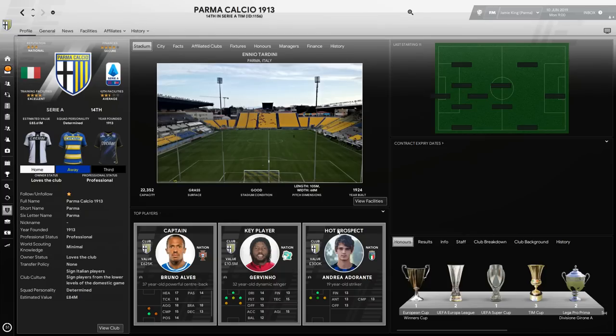When I think of Parma, I think of Buffon, Cannavaro, Lilian Thuram, Veron, Crespo, Zidane — amazing players. The club won eight trophies between 1992 and 2002, including the Europa League twice, the Super Cup, the Coppa Italia, and the European Cup Winners' Cup — but they never won the league title. In 2003 it all fell apart due to the Parmalat scandal, which caused the parent company to collapse and resulted in controlled administration until January 2007. The club was declared bankrupt in 2015 and re-founded in Serie D.